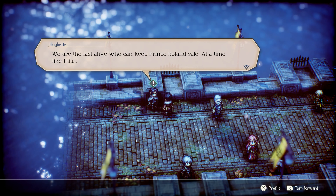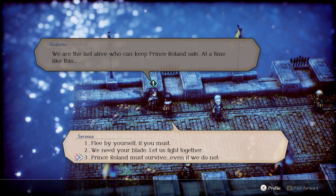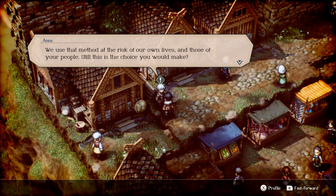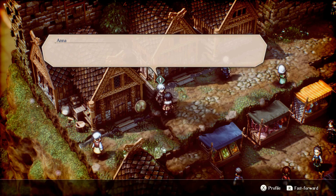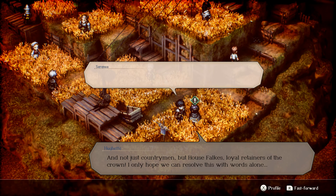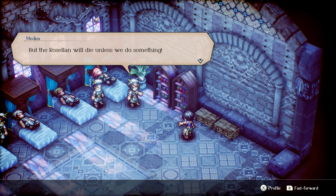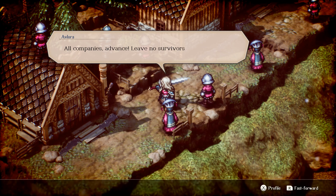Some characters have dialogue trees, and the player's responses play a factor in the game's morality alignment known as convictions. Convictions are akin to Fire Emblem's branching paths. There are three convictions: Utility, Morality, and Liberty. From the demo alone, these conviction routes appear dramatically different — different characters are recruited to your cause, and different storylines play out against different villains.